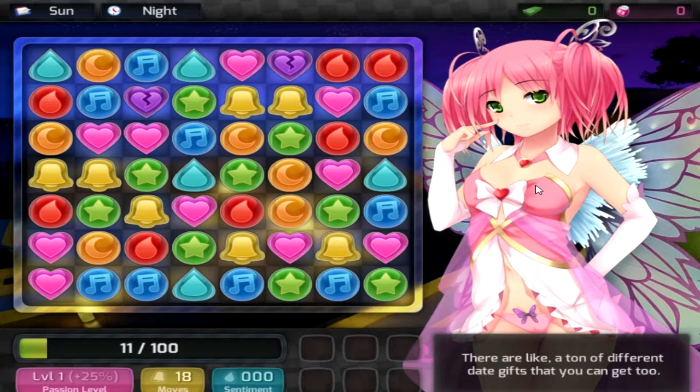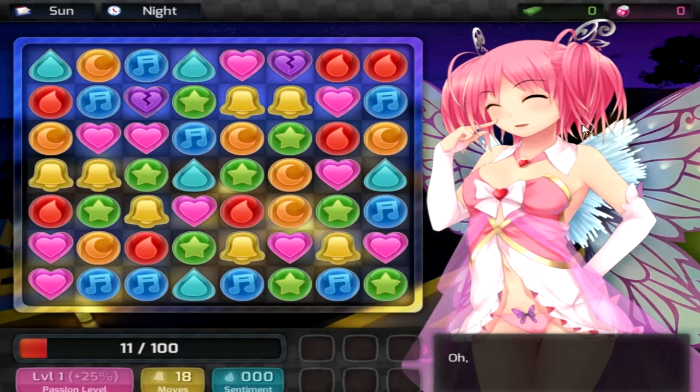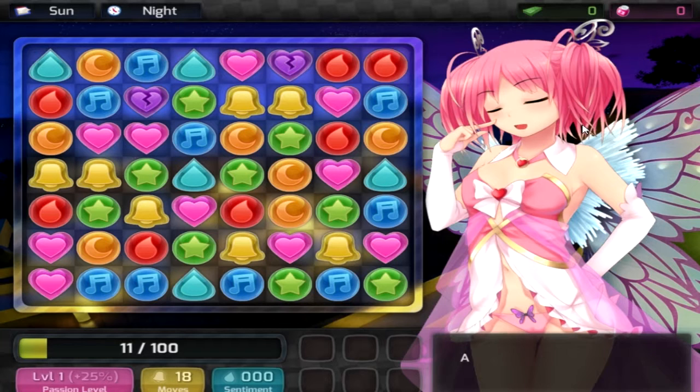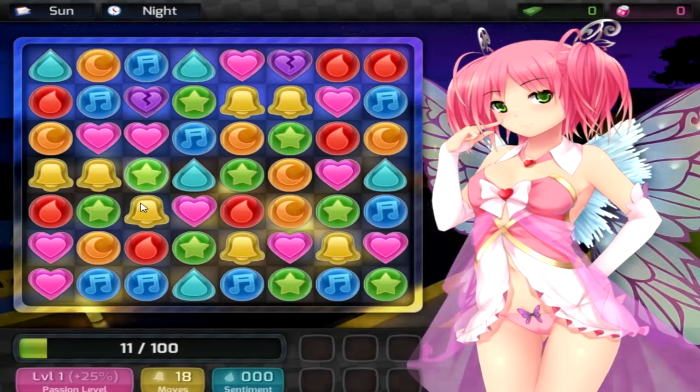Give that gift! Teddy bear — passion! There are a ton of different date gifts you can get, each with a unique effect on the date. They're extremely useful in combination. And thanks to a little fairy magic, you'll never actually lose them — you can use them on your next date too! I get the gift back? Alright! I've gone on long enough — I'll let you finish the date so you can get the hang of it.